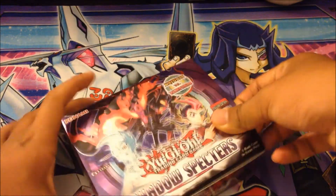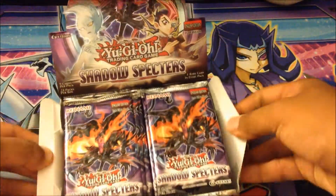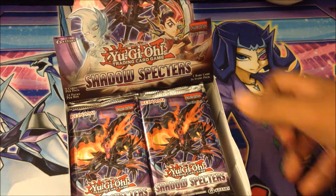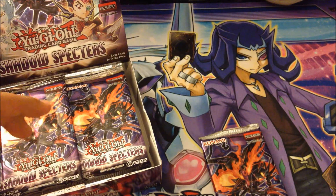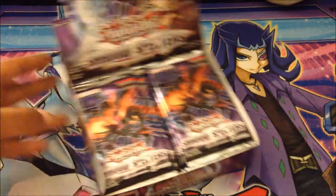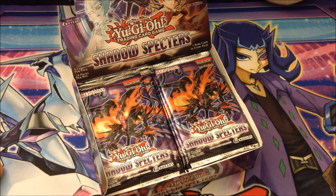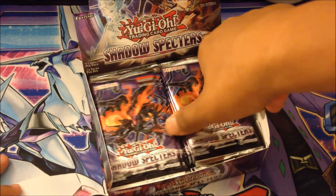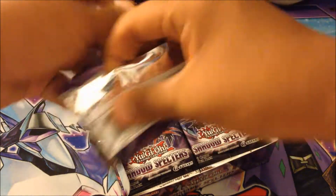For supers, I just want Labyrinth Dragon, which would be awesome. Some Noble Knight cards would be awesome too, and Pot of Dichotomy or whatever it's called. For ultras or ultimate, I want Alucard, and for super I also want Lanterns, which is awesome. I've got a lot of stuff that I really want from this set. Let's see what we can get.